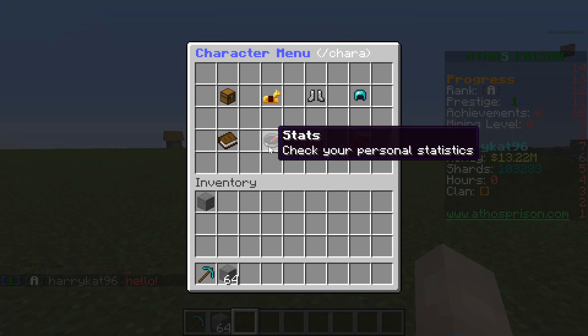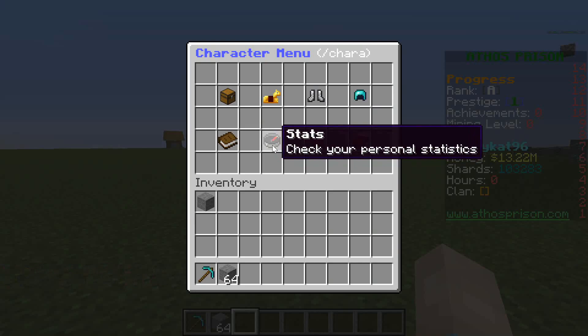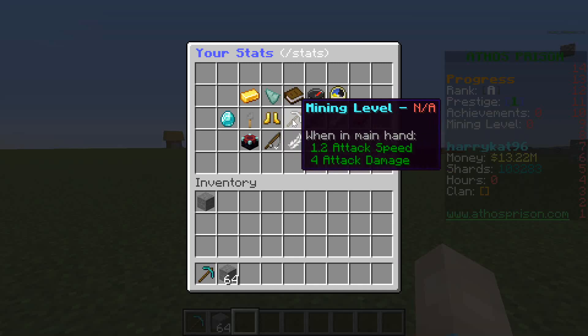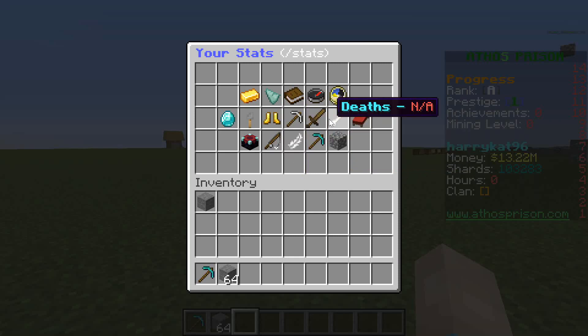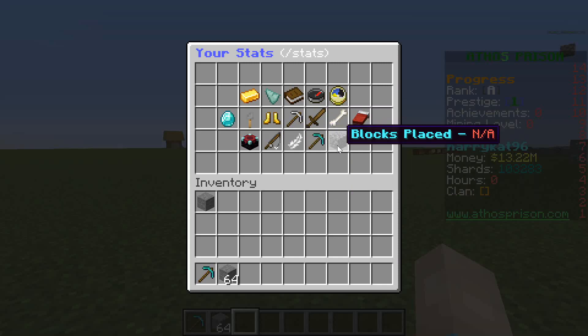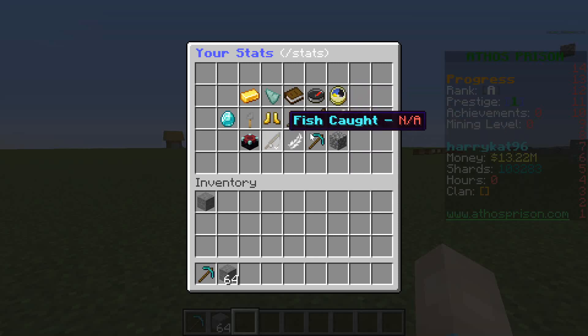The last thing I worked on is statistics. I have 15 different core stats set up along with your username and a back button. The stats include: cash on hand, shards, achievements, first joined, hours played, votes, jumps, mining level, player kills and deaths, enchantments, fish caught, kilometers flown, blocks mined, and blocks placed. Several of these require additional plugins — achievements needs its own plugin, votes requires Votifier, jumps and mining level are part of bigger systems, and kills/deaths will tie into a combat logger.